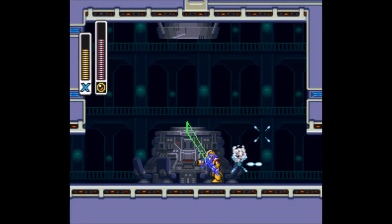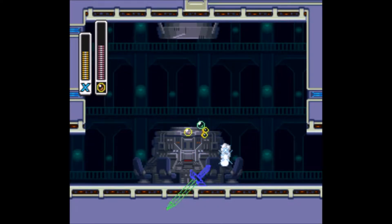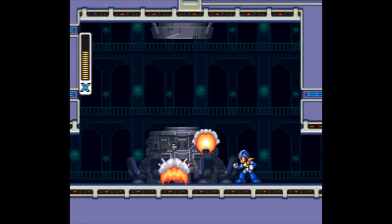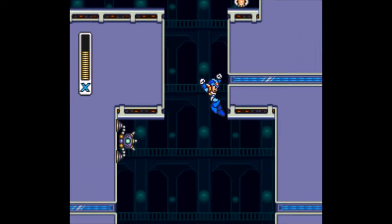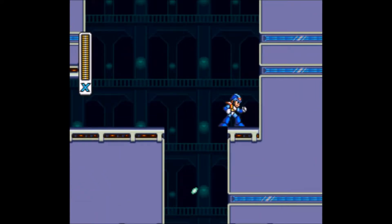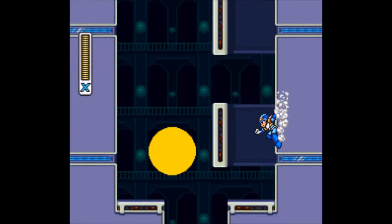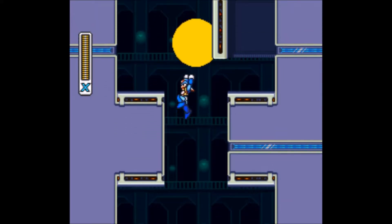Otherwise, it likes to constantly wave around, lunge at you, and try and take a slash. It's not too difficult, and the Bubble Splash should destroy it pretty quickly. So now we're gonna go down this vertical hallway. Make sure you don't get caught by the searchlights here, because it will actually make the part coming up a lot harder.